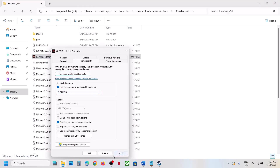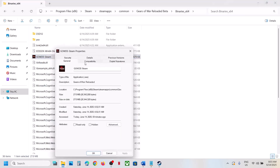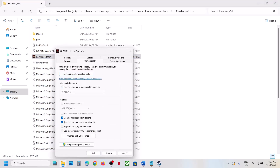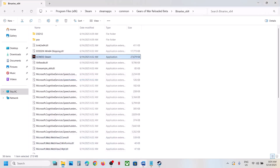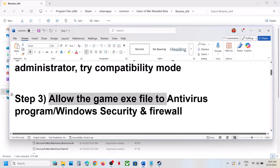If that does not work, go to Properties again and select Windows 8 compatibility mode, hit Apply, click OK, and launch the game. If still not working, try Windows 7. If still failing, put a check on 'Disable full screen optimization', hit Apply, click OK, and launch. If none of these work, uncheck all boxes, hit Apply, click OK, and follow the next step.